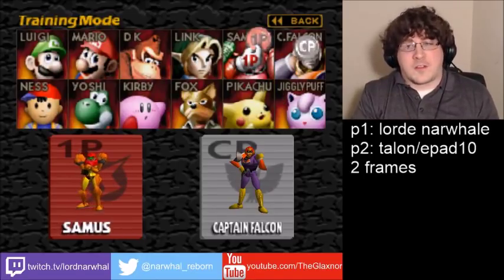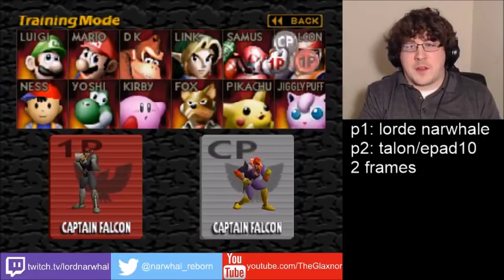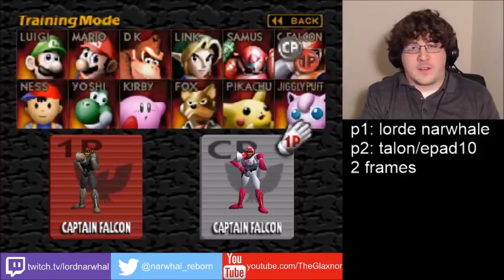I would say the easiest character to do combos with is Captain Falcon, and the easiest character to do combos against is Falcon also. So a pretty easy starting place is just Falcon on Falcon.